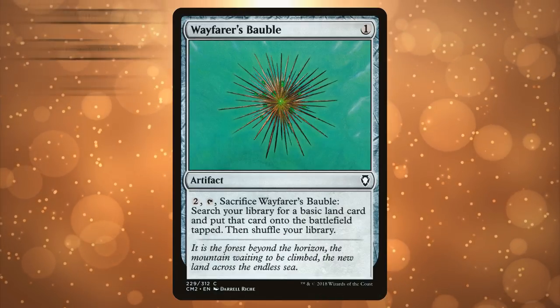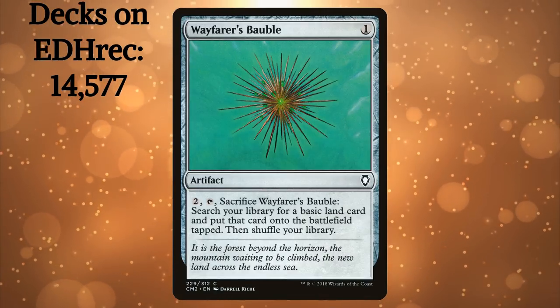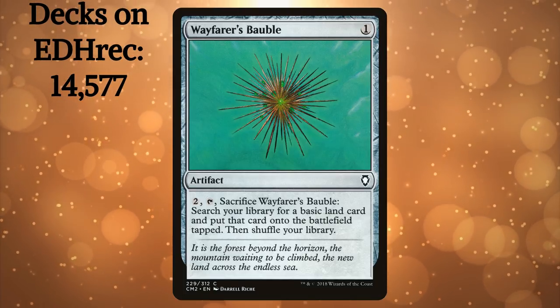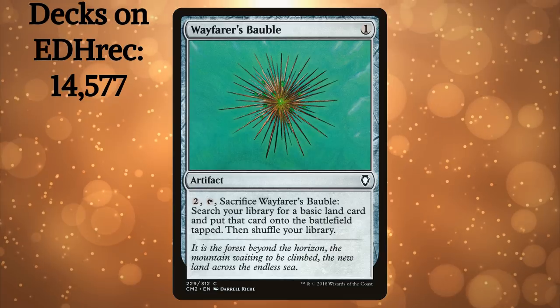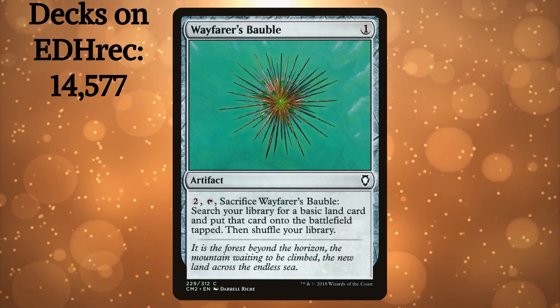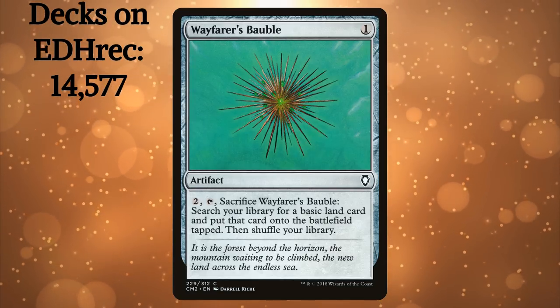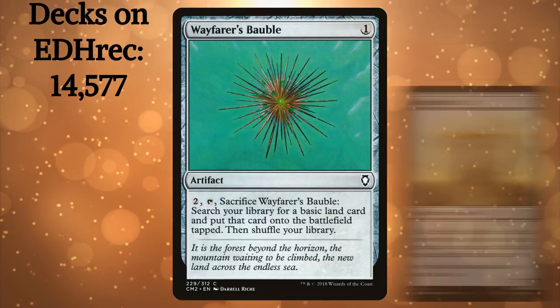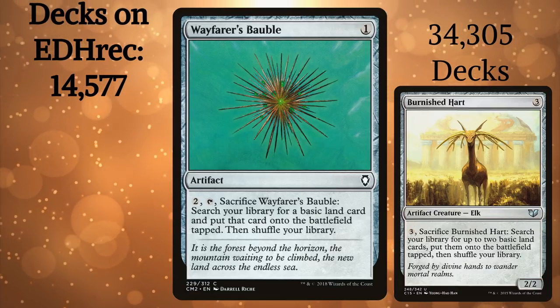Wayfarer's Bauble. It might seem like this card is in a lot of decks for an underrated card, but the fact is that this card is a one-mana, colorless, ramping artifact that came out in 2004. This card belongs in most non-green decks to help you ramp into the late game. It's a fine, low-cost ramp option early and late, and belongs more in the realm of Burnished Hart playability.